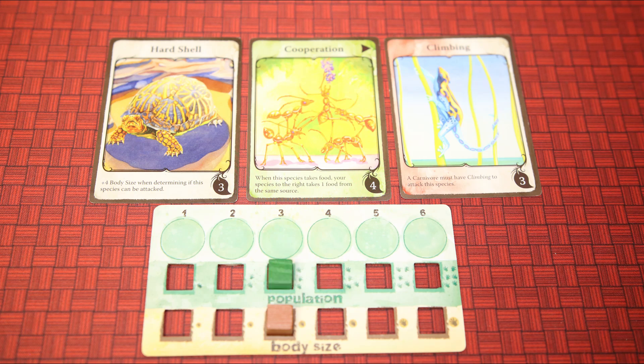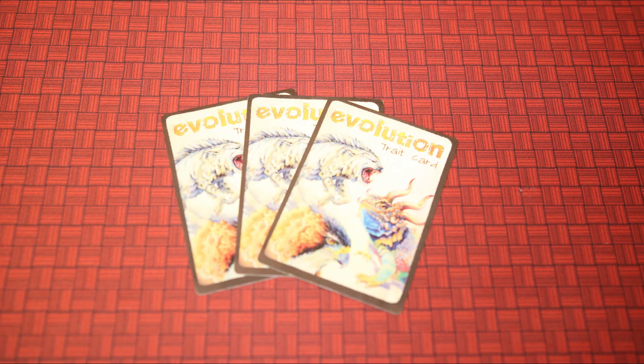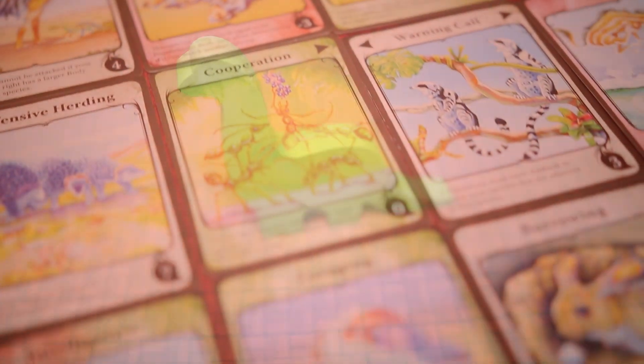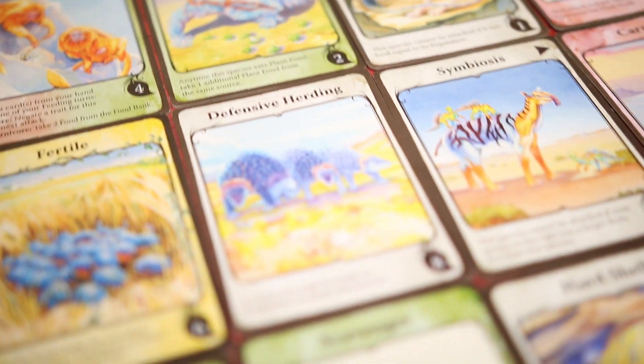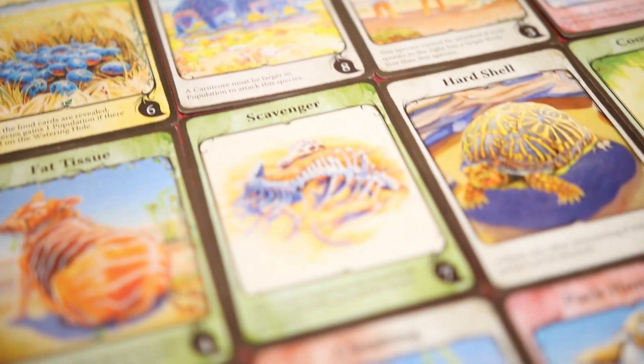If ever a species' population is lowered to zero, they go extinct, and you will draw trait cards equal to the amount on the species lost. The game then begins another round, and play will end once the deck empties — at which point the player whose species have eaten the most wins.